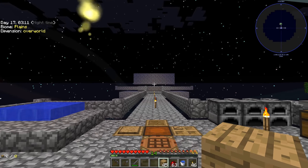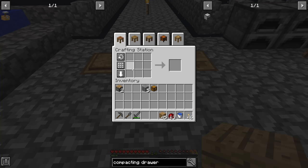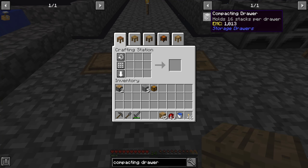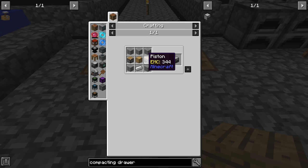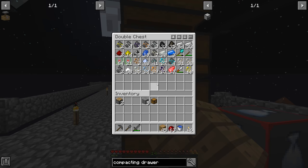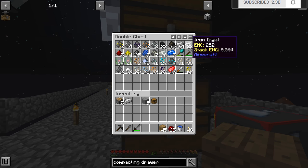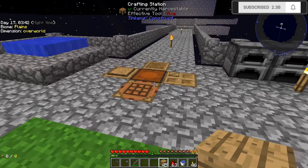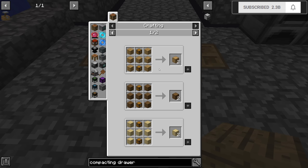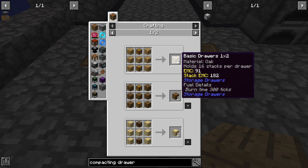Welcome back everybody to another episode of Project Ozone 3 Kappa Mode! Today I wanted to start off by finally making ourselves this compacting drawer. I just made two pistons, and we still have to make this basic drawer - I need to get iron, and I just smelted up some stone. When you make a compacting drawer, you have to use a basic drawer in order to use that in the recipe.